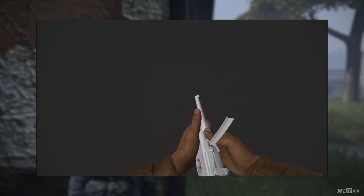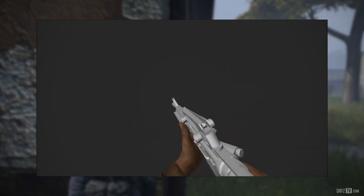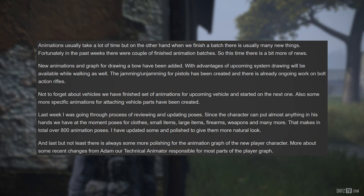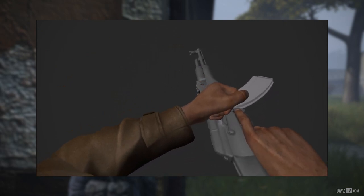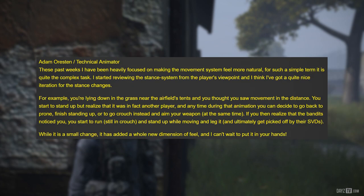Victor has been going through the process of reviewing and updating poses. Since the character can put almost anything in his hands, there are currently poses for clothes, small items, large items, firearms, weapons, and many more — totaling over 800 animation poses. Victor has updated and polished some to give a more natural look. More recently, Adam, the technical animator responsible for most parts of the player graph, has been heavily focused on making the movement system feel more natural — a simple term for a quite complex task. He started reviewing the stance system for the player's viewpoint.